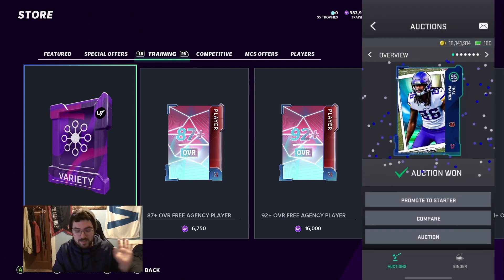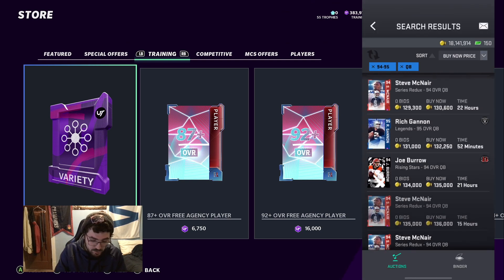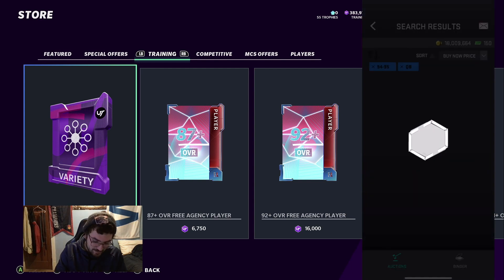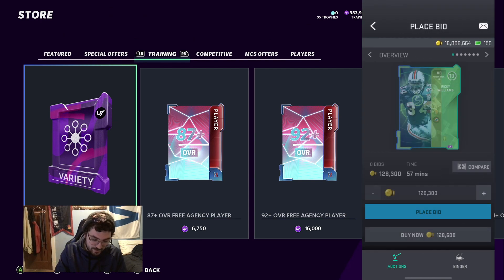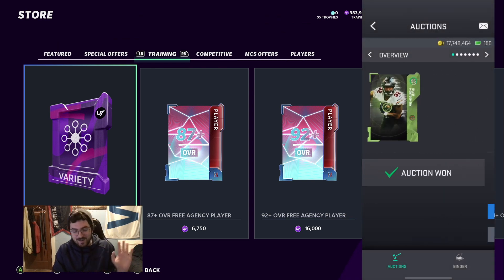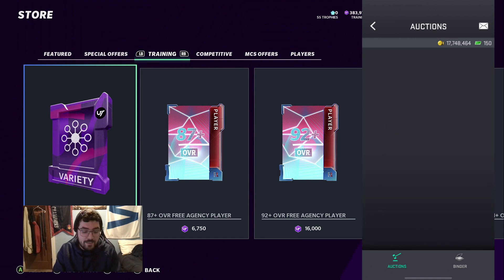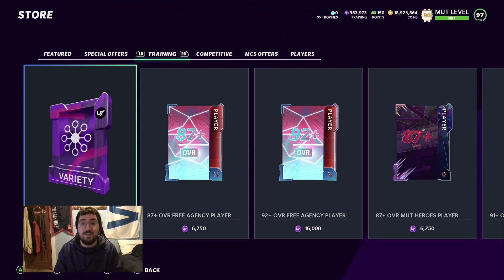If nothing is showing up under MUT Heroes, I'll take off that filter and just go by position — QB, 94 to 95 — and scroll down. Rich Gannon for 132k — I have to buy it. Then I'll go to running back and just filter through all positions. Ricky Williams — I just saw one sold for 178k and I got one for 128k. So: 94 to 95 MUT Heroes offense and defense, 94 to 95 Ultimate Legends offense and defense, then every position at 94 to 95.